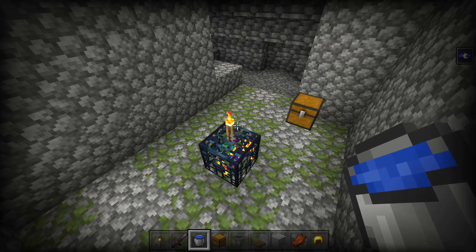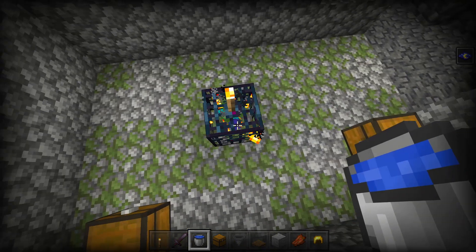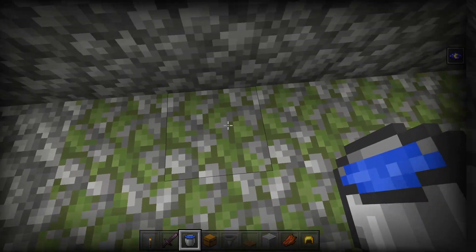After that you want to mine out the walls so that there are four blocks away from the spawner in every direction, including the ceiling and floor. When we're done we're going to be left with a 9x9x9 cube.